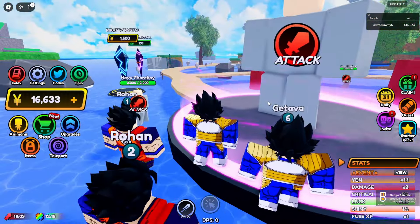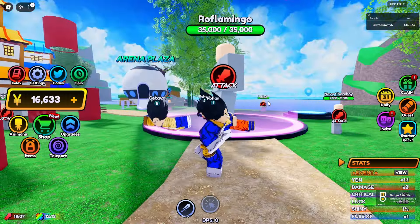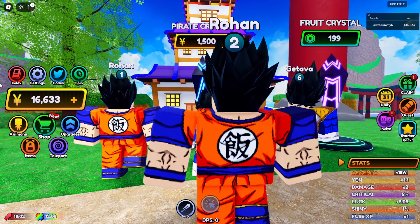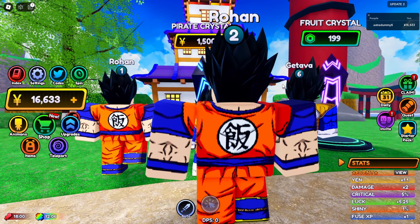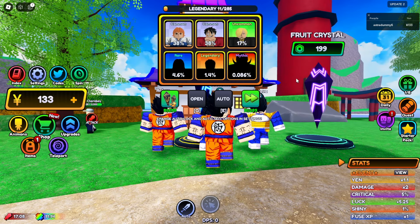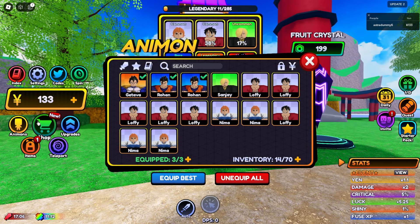And as you guys can see, I right now have like 46K Yen. So we can finally afford this Wanna Country. Let's go and purchase it. So we are here in the Wanna Country. The Pirate Crystal costs us like 1.5K Yen and we have currently 16K, so we can afford it.